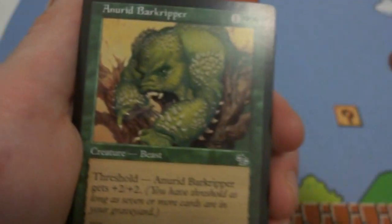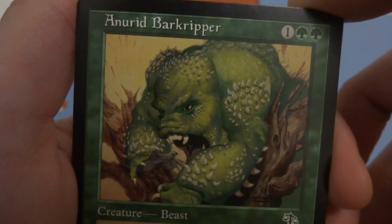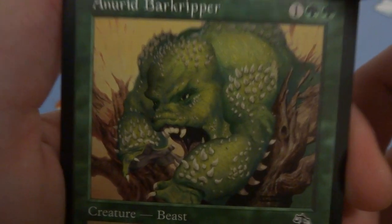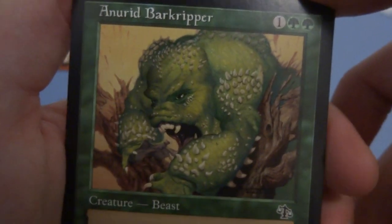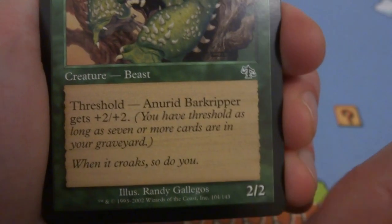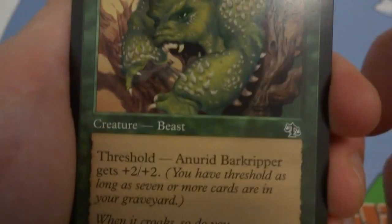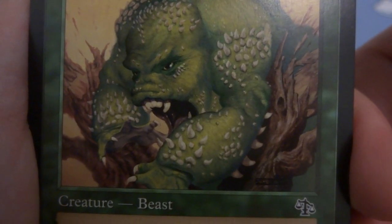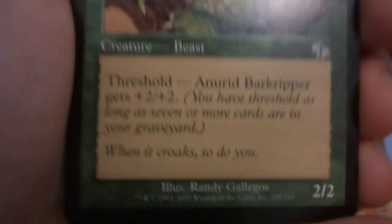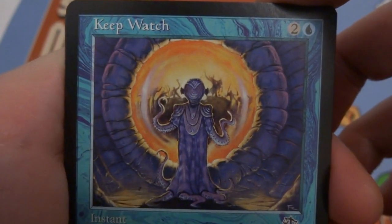Got a Bark Ripper — looks like a frog creature with spikes coming off of it, ripping up bark because he has nothing better to do. Very spiky back, probably doesn't have many friends. One and two green — creature beast with threshold. It gets +2/+2 as long as you have seven cards in your graveyard. It's a 2/2 base. Drawn by Randy Gallegos.